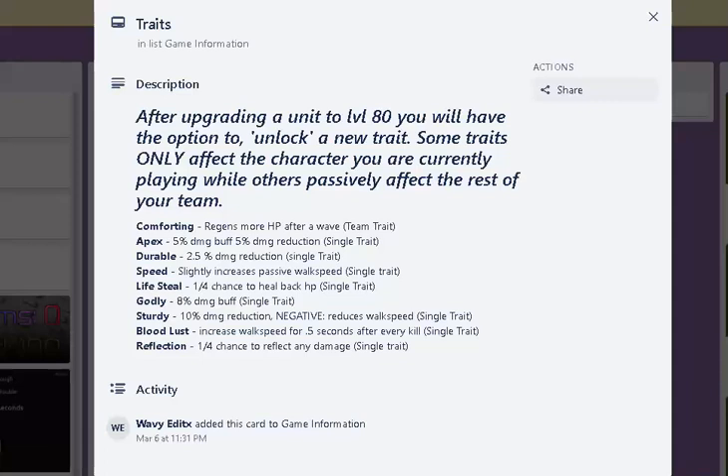Comforting gives regen — more HP after wave. It doesn't passively regen, but that's fine I guess.